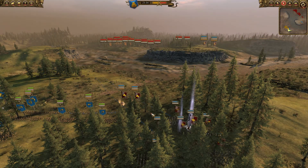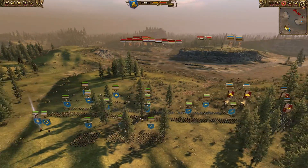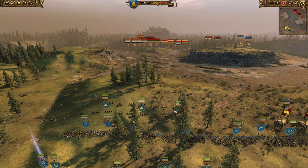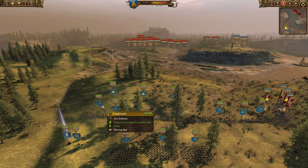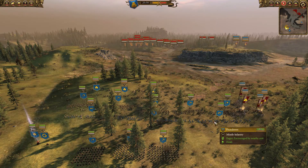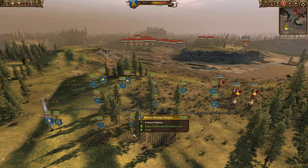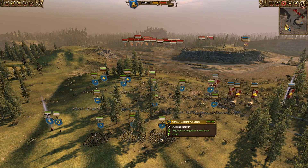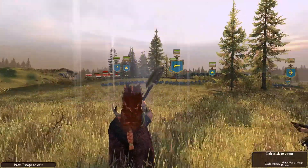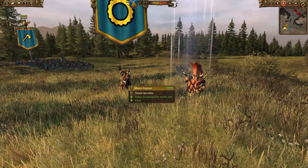Here we are on the battle map, and immediately you can see the Dwarven and Empire armies preparing to move forward. Up front for the Dwarves we've got 2 organ guns and a cannon, followed by several Longbeards — I see 5 up front. There are 3 Thunderers behind them, 1 more Longbeard in the back as reserve with 2 Miners with blasting charges. He has decided to bring Ungrim Ironfist, the Slayer King, and to his right a Master Engineer.